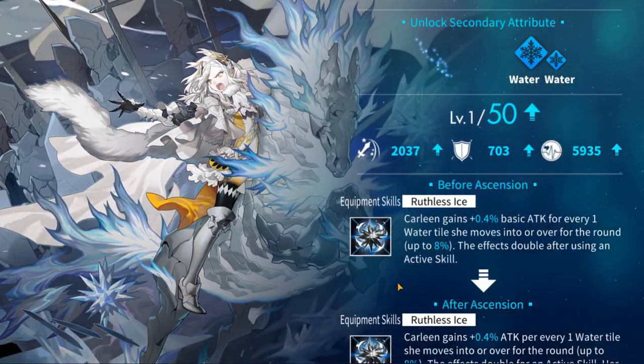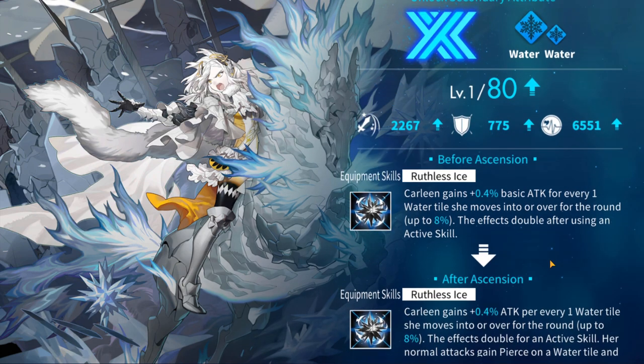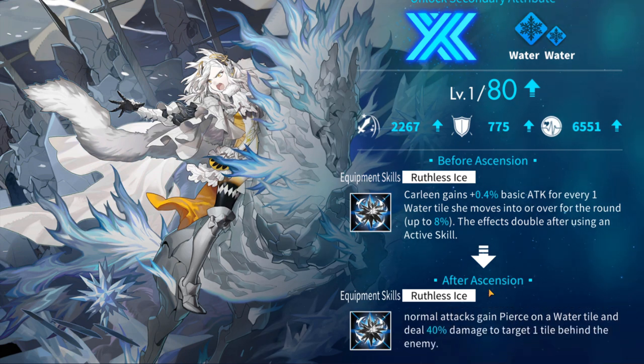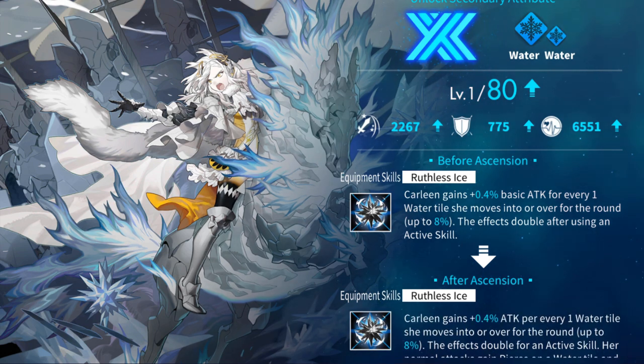For Ascension 3, you get around 10% stats all around, and you also get a new skill. For Carleen, it gives her the ability to pierce on water tiles for 40% damage on the tile behind her target, which is great for bosses and mobs that are medium or large size — anything that's a 2x2 or 3x3. She's able to do 40% increased damage, and I am so happy I got this.